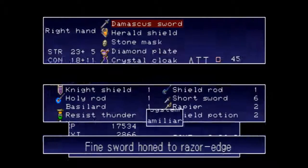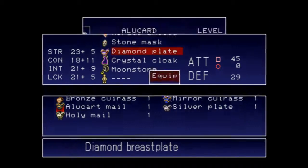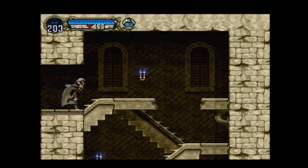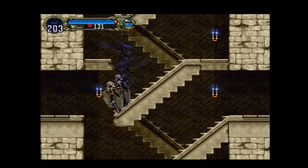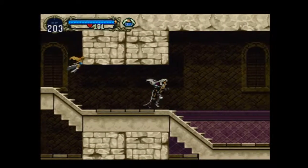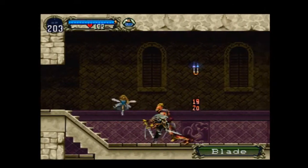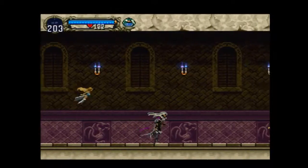Holy Mail. What good is that? Strong versus holy attacks, but not any better for defense. It's still a nice little item to have just in case you fight somebody who has holy attributes — which I think the only person in this game that would have any holy attributes would be Richter. He clings his sword. I like that.